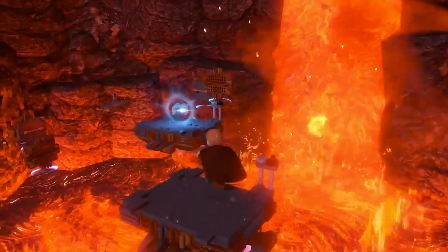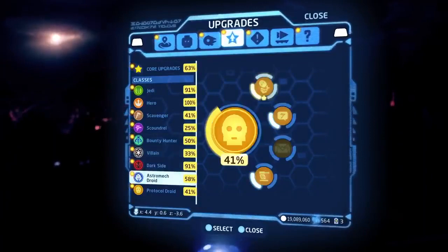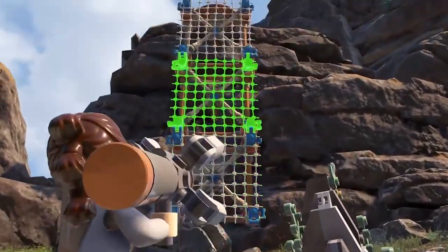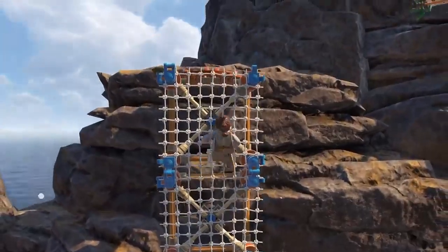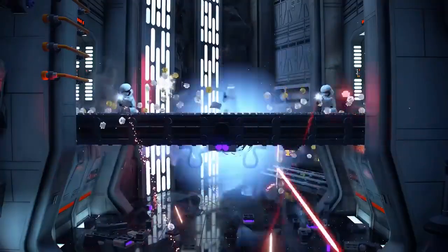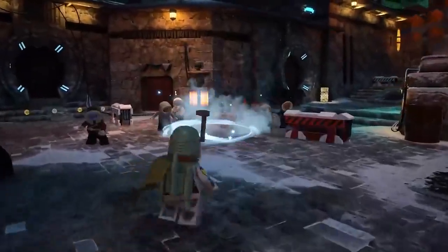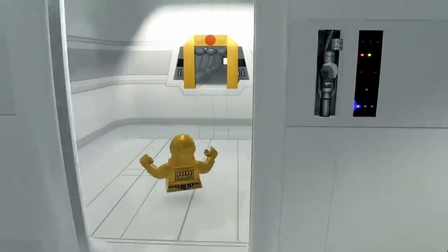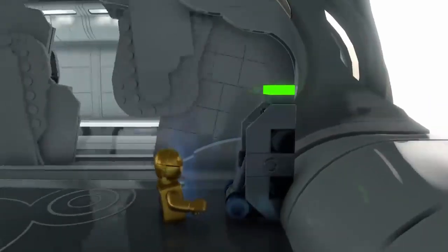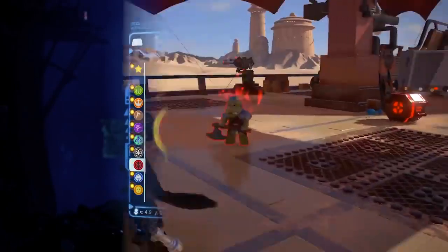Uncover kyber bricks to unlock new features including upgraded abilities across a range of unique character classes. Whether using a scavenger's net launcher to climb with swift agility, sensing opportunities for impressive shots as a scoundrel, unleashing shock grenades as a bounty hunter, or putting your better half to work as a protocol droid. Each upgrade makes your characters more powerful and ready to take on any challenge.